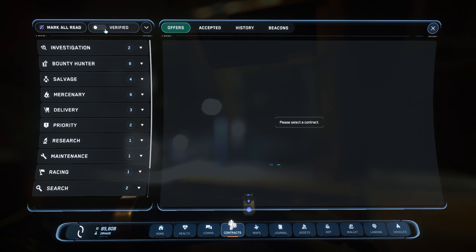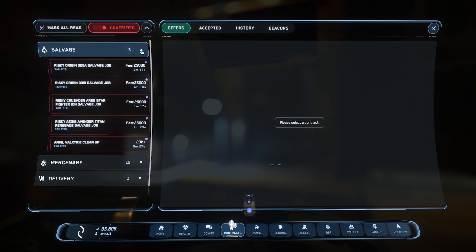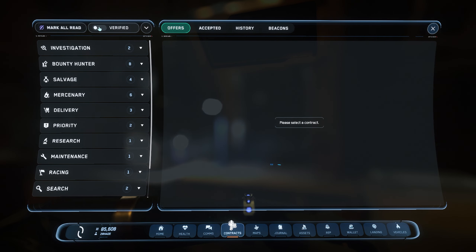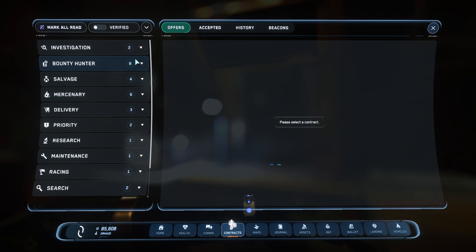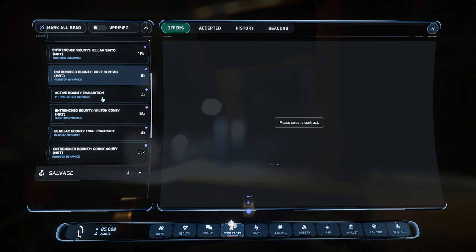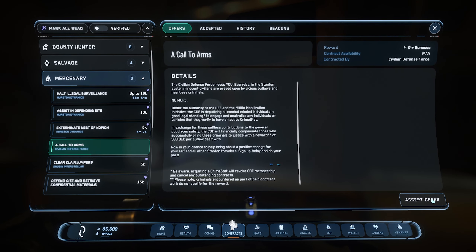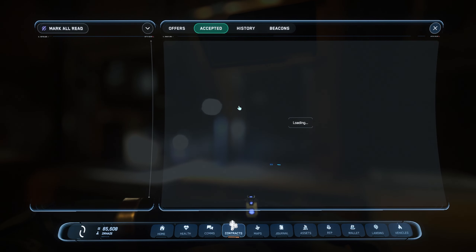The Contracts tab has definitely been updated. I don't recall the 'Verified' toggle being here in the last iteration. Basically this gives you a verified vs. unverified toggle — the unverified side shows all the illegal stuff for any pirates out there who like to operate on the wrong side of the law. The verified ones are all the clean missions. I'm really loving this dropdown — very clean UI.